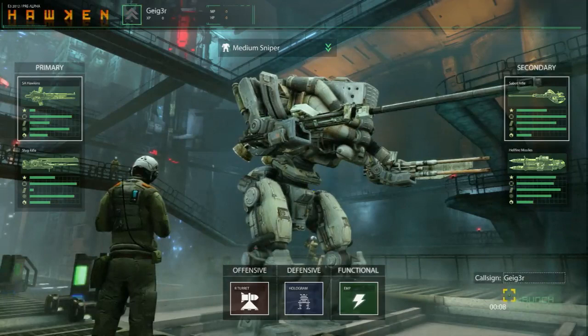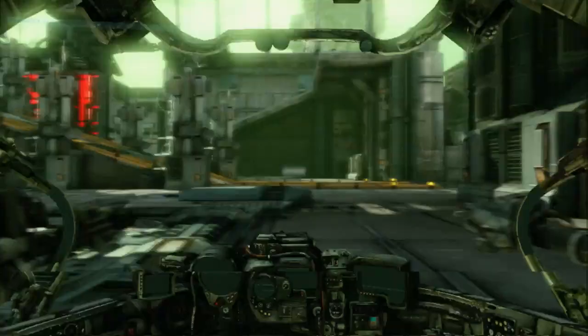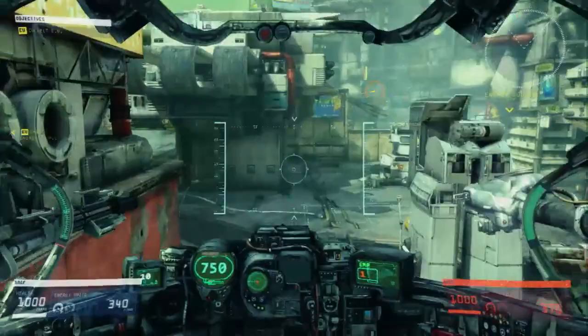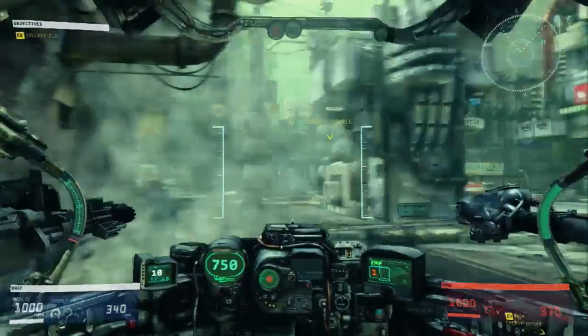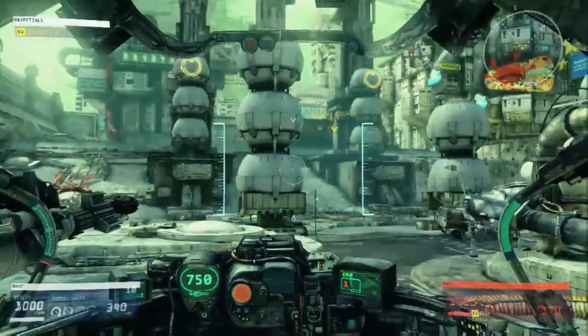Now we're getting a look at the customization screen — this is our mech bay. On another part of the game you can enter the garage, and that's when you can do all your customizations. Spend as much time as you want, tweak it, pick your weapons, decide how it performs, and save it. When you go into a match, or after you die, it takes you back to the hangar and you can pick which mech you've created to go into battle with. Right now we have six mechs preset for people at E3.